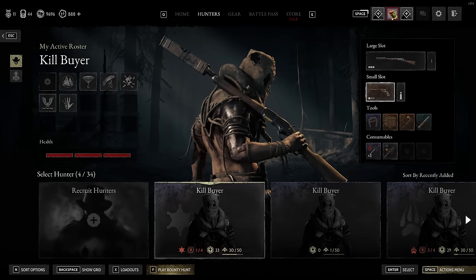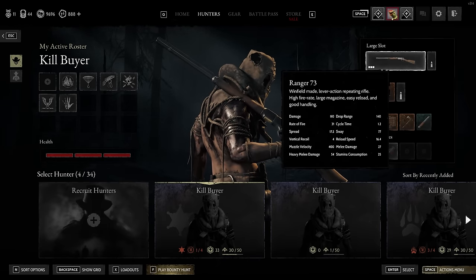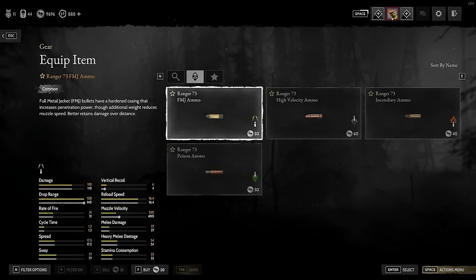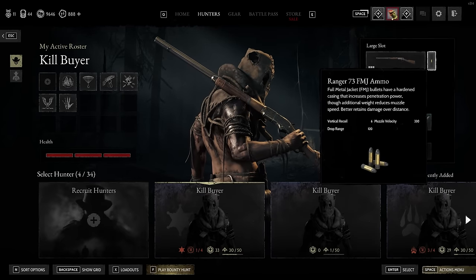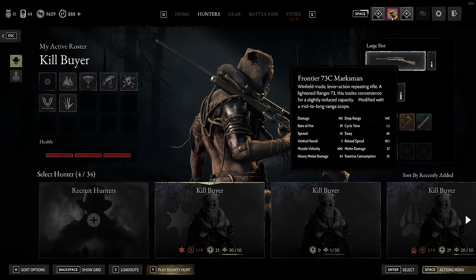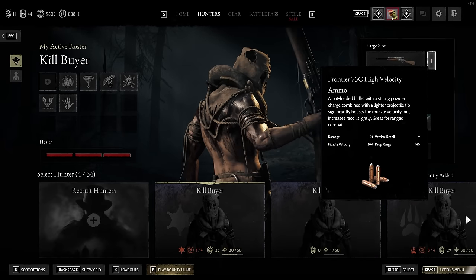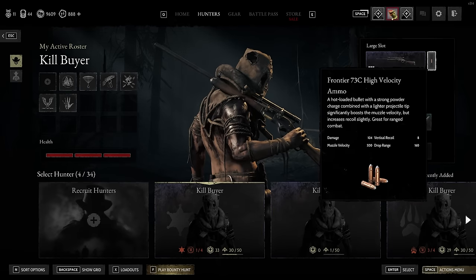Yeah, what? I wonder if it's other ammo types that have the issue. Is the base bullet changed? Muzzle velocity 400, drop range 140, on the range of 73. FMJ: 330, 120. Okay, that stayed the same. I'm scared to click through all of these. I found another change — uh-oh, what is it? The Frontier 73C Marksman — vertical recoil of 9. But if you put on the Opera Glass skin, the vertical recoil goes to 8.